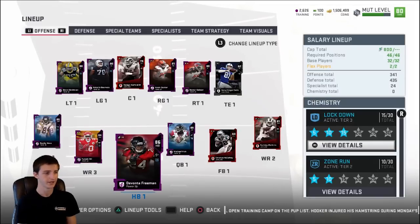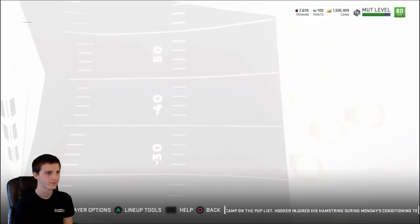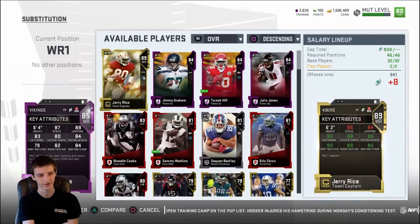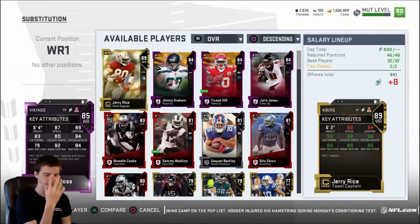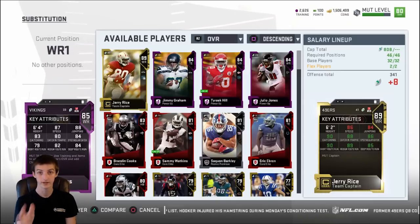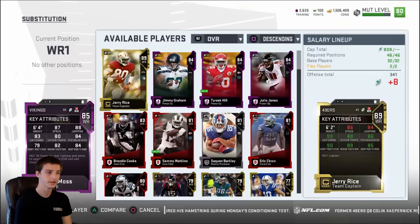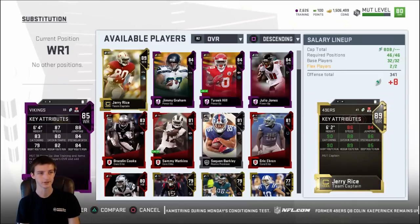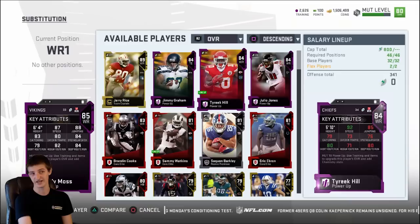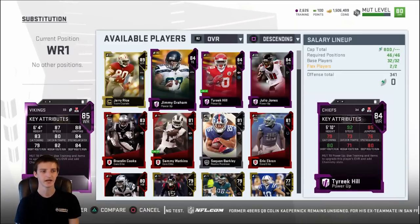Breaking it down into receivers — Tyreek Hill and Randy Moss are kind of must-haves right now. It doesn't really matter what Moss you use, you want to get him to at least 87 speed. At 33 cap with 87 speed and 6'4" height, you can't beat that. And Tyreek Hill at 92 speed for 34 cap — I mean, you can't beat that either.